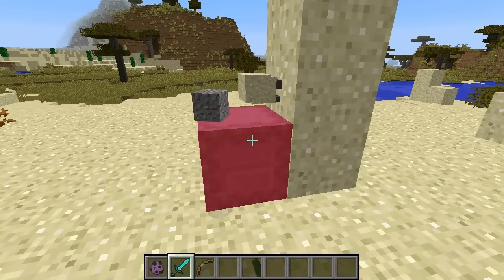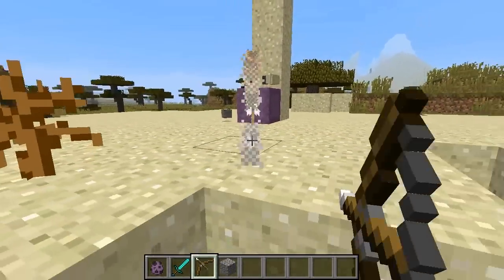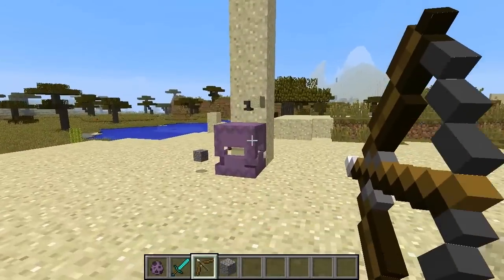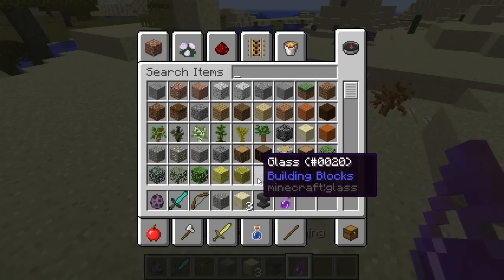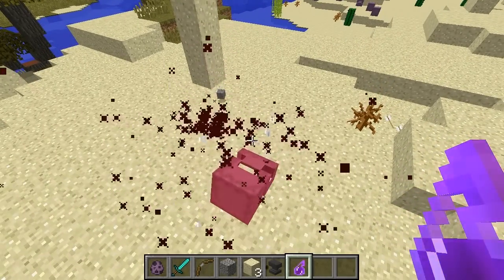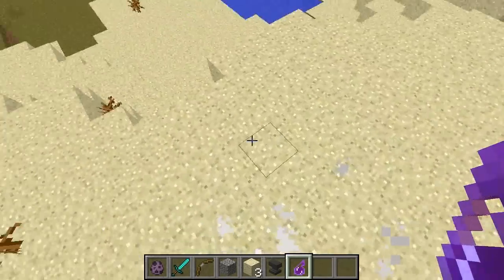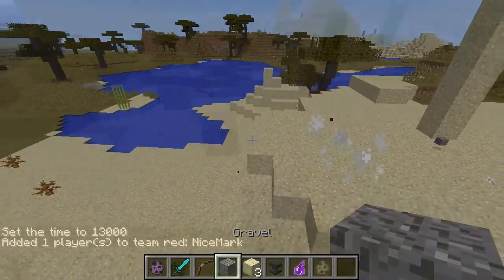Shulkers have very high armor when they're hiding in their shells, and you cannot hurt them with arrows if they're hiding in their shells. They can also be killed very easily with harm potions — it doesn't matter if the Shulker is hiding or not, just three potions is going to be enough.